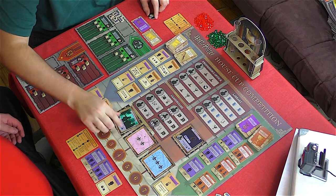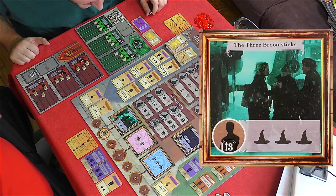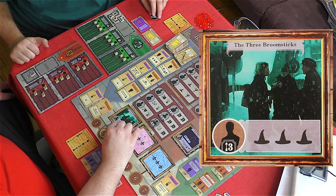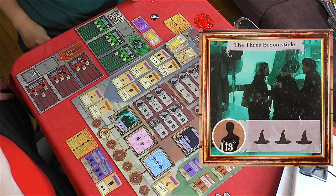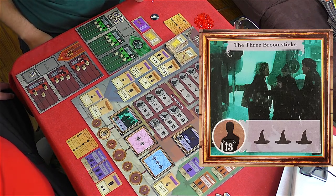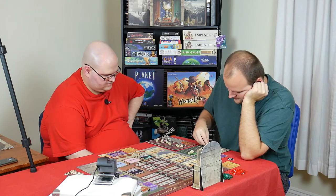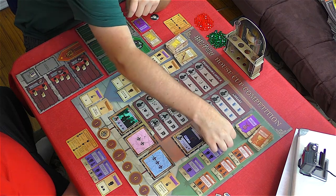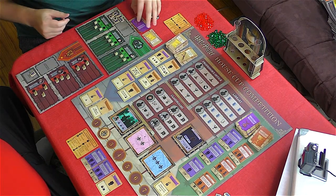What's the new location? It's the Three Broomsticks. To go there a player needs a level-three skill — and you get three magic tokens. I know what I'm doing right away. Goyle is going to learn Charms.